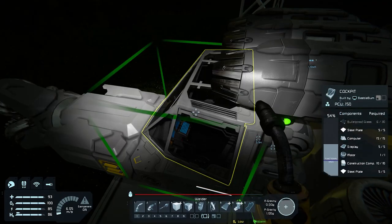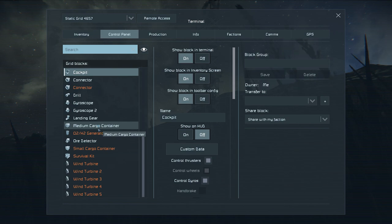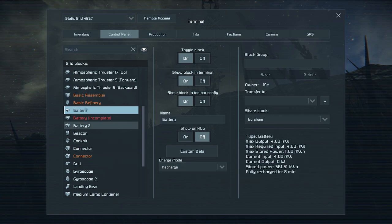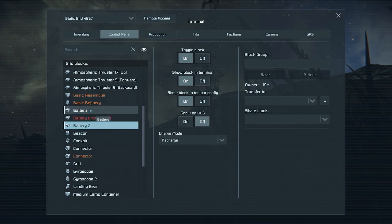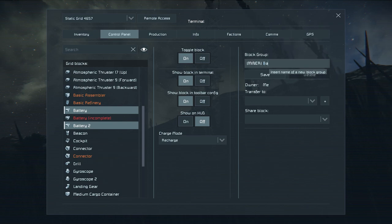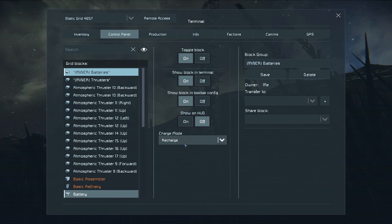While the rest is in production, let's jump into our cockpit and go to our batteries. Battery one is on recharge, battery two is on auto — let's put battery two on recharge as well. So both are now on recharge. We also want to put both of them in a group. The ones shown in white are directly connected to the ship we're in. The orange ones are not directly connected. Let's take the two white batteries and group them as 'miner batteries'. Now we can see both of them are on recharge.